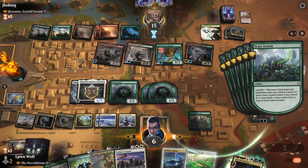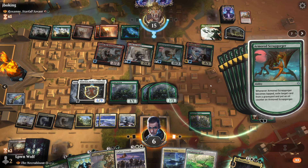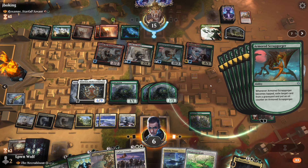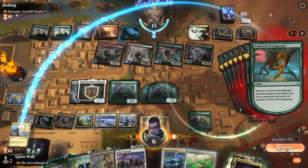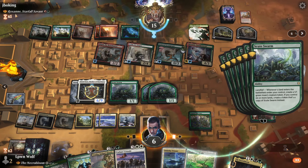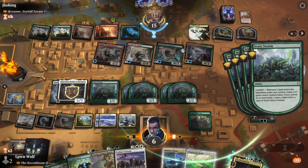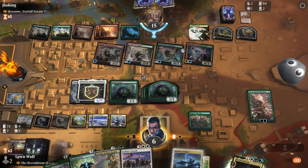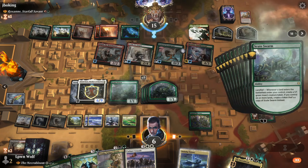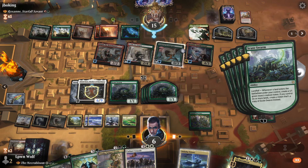So what exactly is going on here? They're going to — what exactly — create a treasure. Okay. So they had to do that in response — but why exactly? And then they're going to do that — okay. I don't really understand what the purpose of that was. Basically we've got a lot of Scute Swarm tokens.